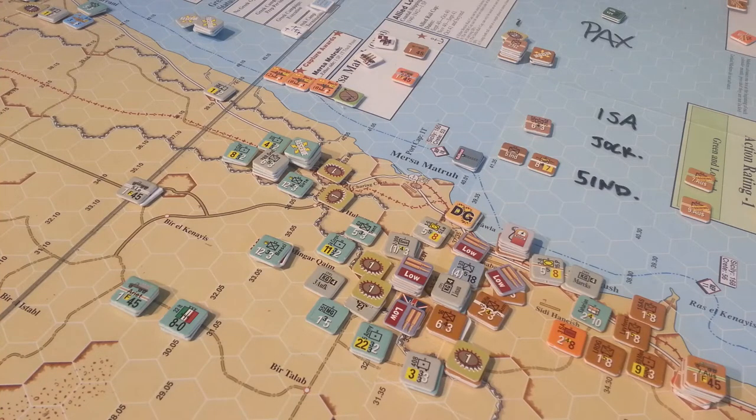1st of September 1941 — probably the most graphic representation of a pocket. This is the before and after video. Mercer and Matru, empty — a ghost town.